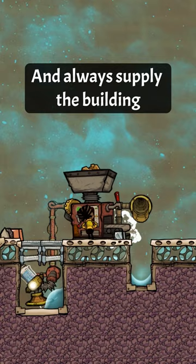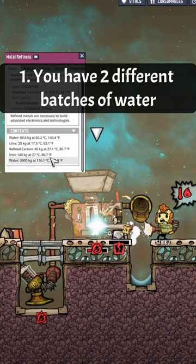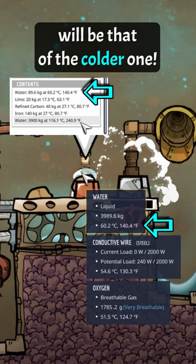If you want to gain access to your water, just deconstruct the building and the stored water will drop in the form of a bottle. Now two things can happen. First, you have two different batches of water stored inside the building. When deconstructed, the amount of both bottles will add up, but the temperature given to the bottle will be that of the colder one, deleting tons of heat in the process.